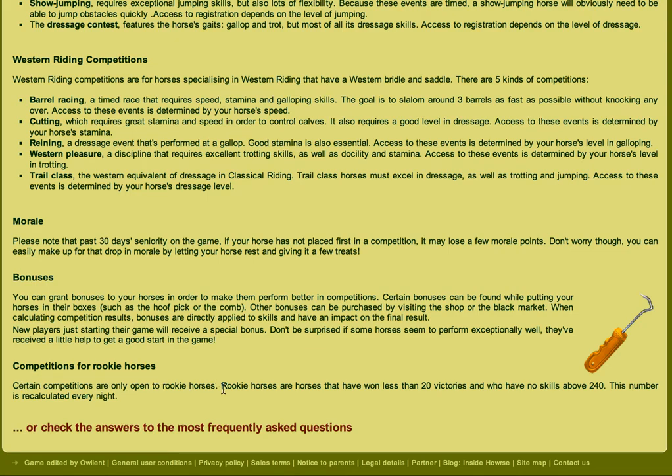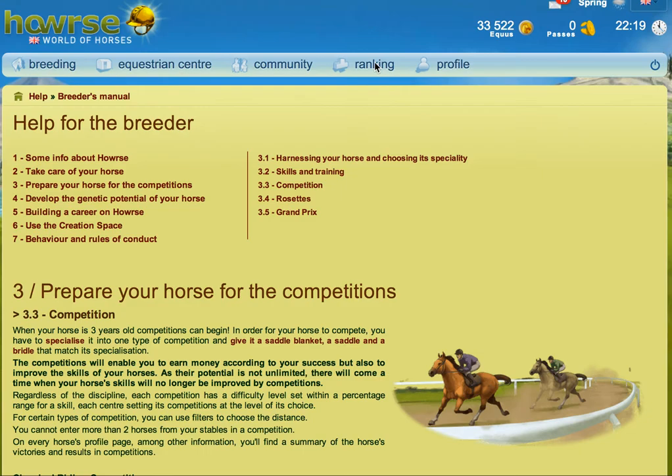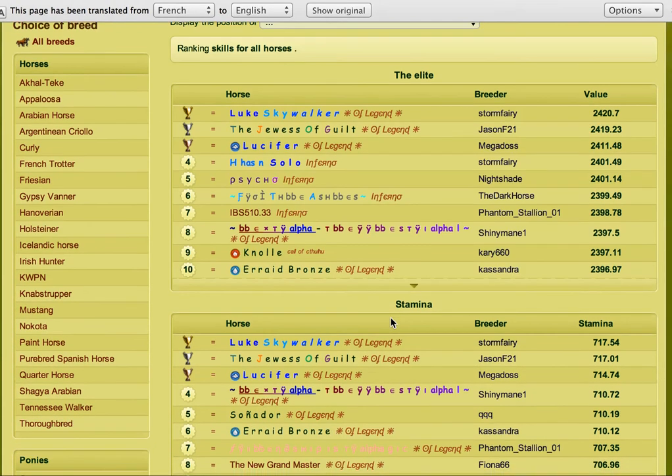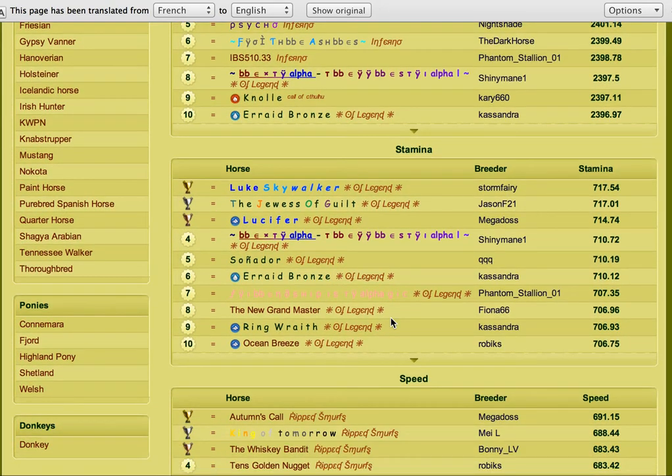Certain competitions are only open to rookie horses. Rookie horses are horses that have won less than 20 victories — so that's first places; second, third, fourth, fifth don't count — and who have no skills above 240. This number is recalculated every night based on the best skills in the game. As that goes up, the number will rise from 240, and it could be a while between it changing.